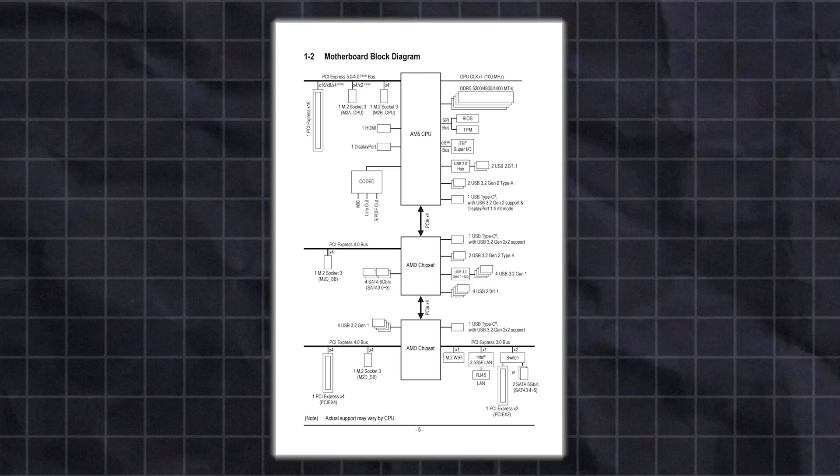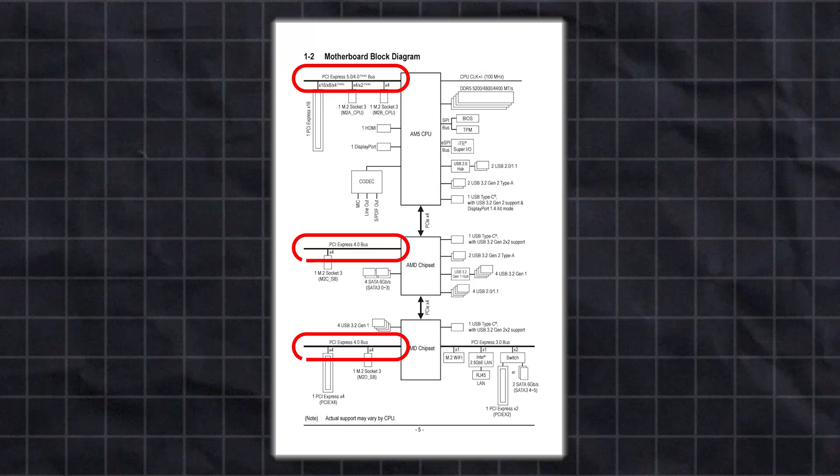As I mentioned earlier in the video, if you decide to purchase a newer Gen 5 M.2 NVMe SSD, you should be aware of how installing it may impact your GPU performance. First, if you want to extract the most out of it, you need to make sure that your motherboard supports Gen 5 M.2 SSDs. A Gen 5 M.2 NVMe SSD will work in a Gen 4 or Gen 3 slot, but if you install it in one of those slots you will significantly limit its performance.